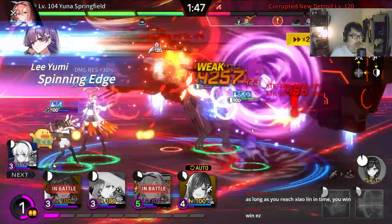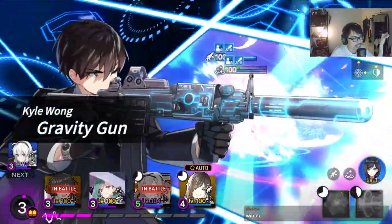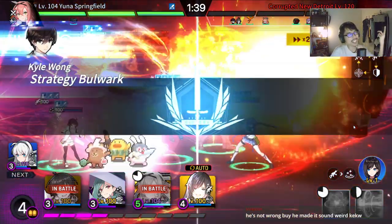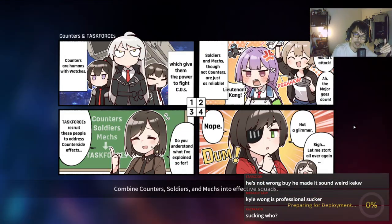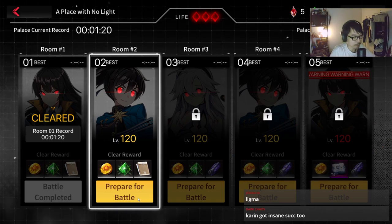You rarely see a draw. Wait, there's a draw? No way. Any more Xiaolin? He made it sound weird. Carl Wong's ultimate skill is sucking. Okay, the next one — the next one is tough. People have been complaining.